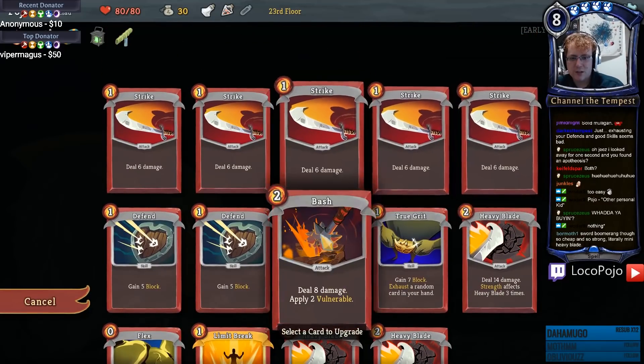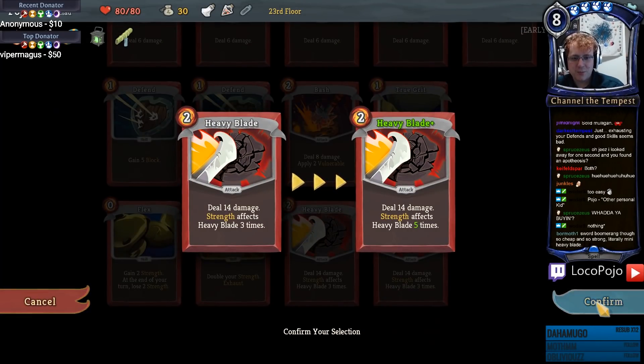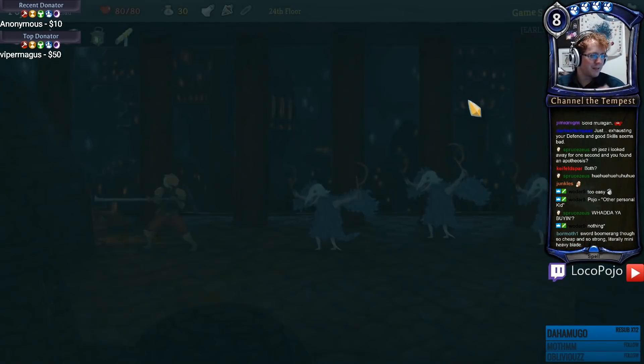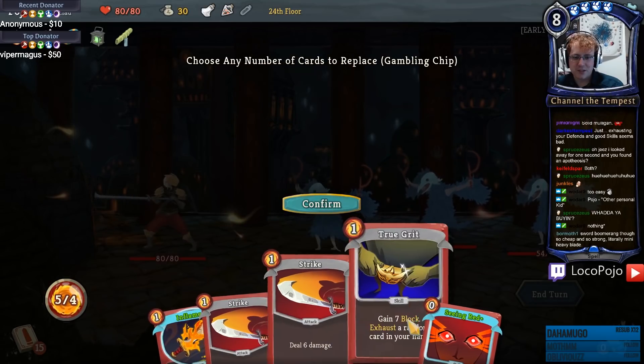I don't really want that Bash anymore. Oh yeah, I think upgrading Heavy Blade makes the most sense - seems like a lot of damage. Sword Boomerang has some fun to it, that's true. We're gonna keep Inflame. We're probably not gonna keep True Grit early, especially since they're not gonna attack this turn - they're gonna do their ritual. Seeing Red seems worth playing. Inflame, Flex, then I can both bash and Heavy Blade but I didn't get to Seeing Red effectively. Bash plus Heavy Blade should just kill one.